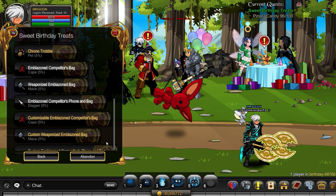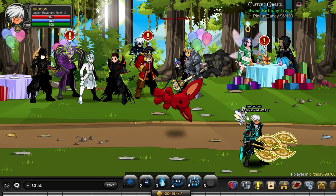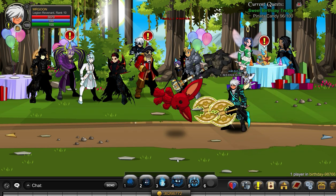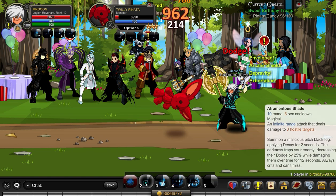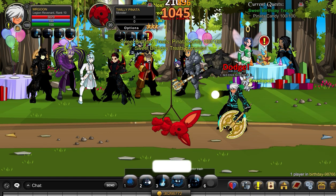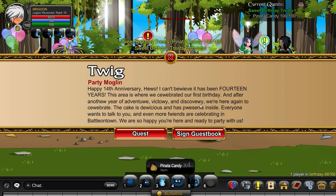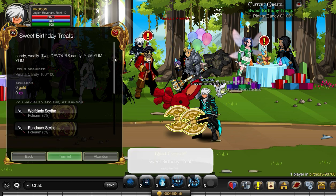You can get it from the Join Birthday Map and what you need to do is accept the Sweet Birthday Treats quest that you can see on screen from Twig. You don't have to defeat it 100 times — it's roughly about 10 or so depending on the drop rate you're getting. Simply defeat the piñata and you will receive some of the drop items. They will drop as actual item drops, so make sure you accept them so they auto into your inventory.